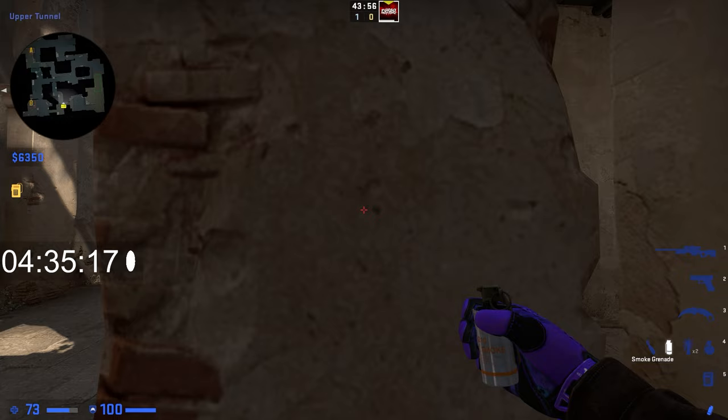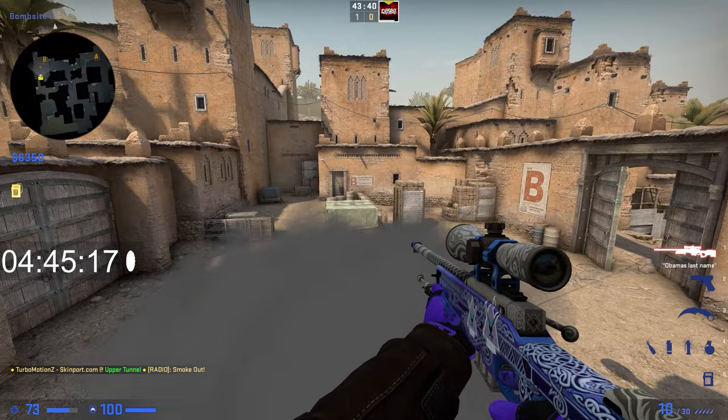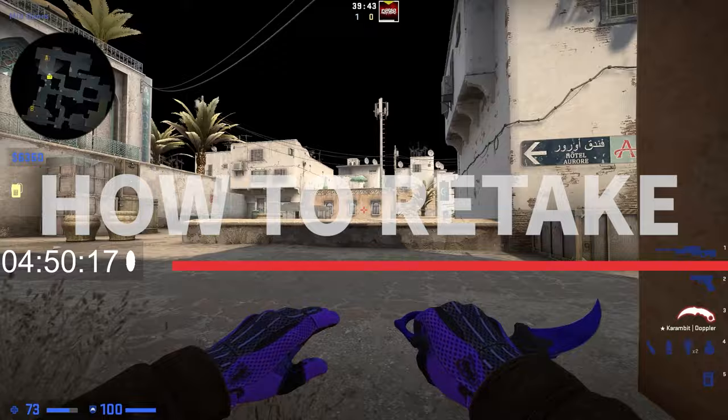Here's a bonus smoke: stand right here in the middle of this column, aim at the top left of this thing, and throw it. Then you can jump on top of this box, check window, check door. You do have to be careful because they can see you, so you have to be quick on your reaction time. And that's it for the jumps.